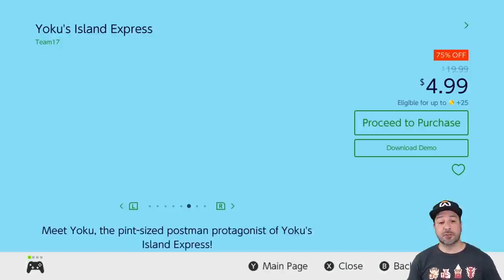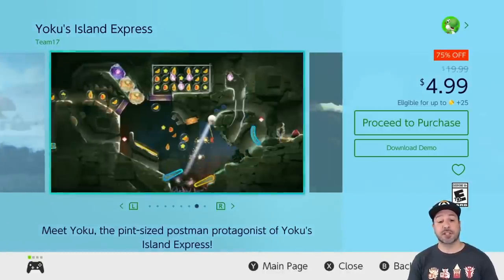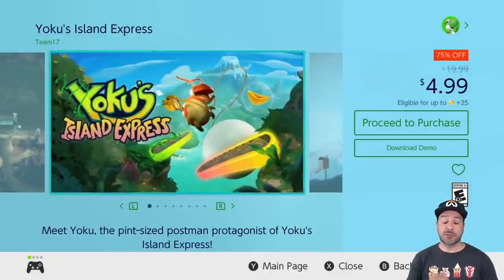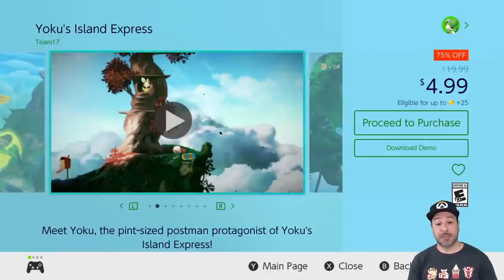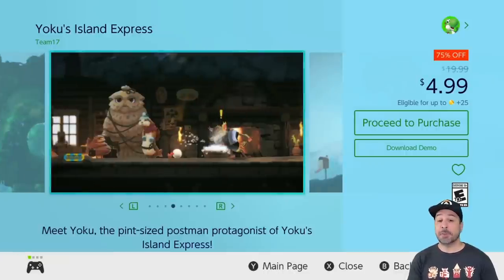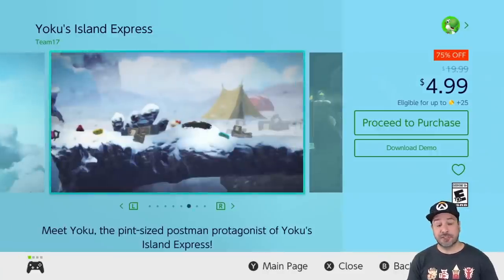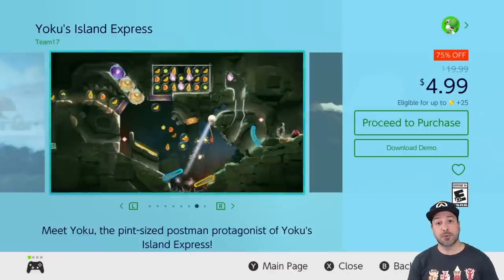Next is Yoku's Island Express, 75% off at $4.99. This is another fantastic metroidvania, and for value this week there is no better stop than this game in my opinion. It is a metroidvania with pinball-like mechanics — don't be thrown off by that, it is fantastic and works perfectly. And once again there is a free downloadable demo if you need convincing.